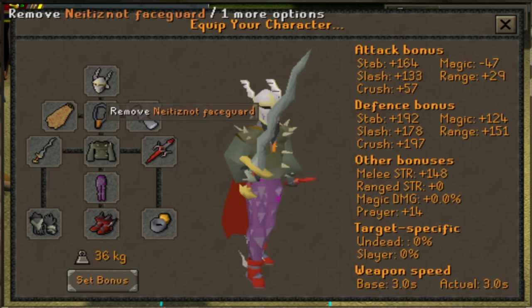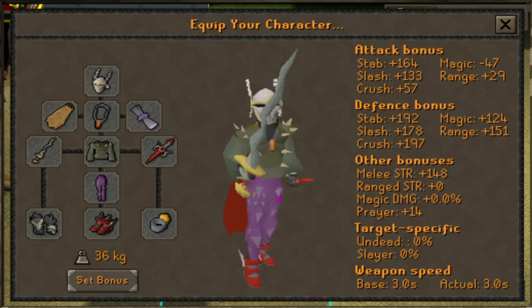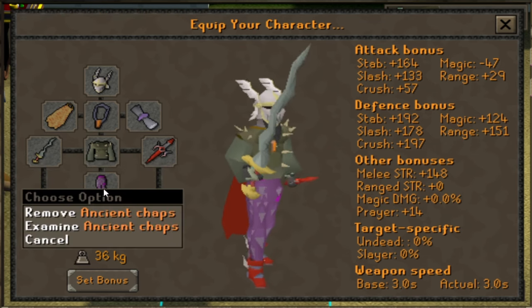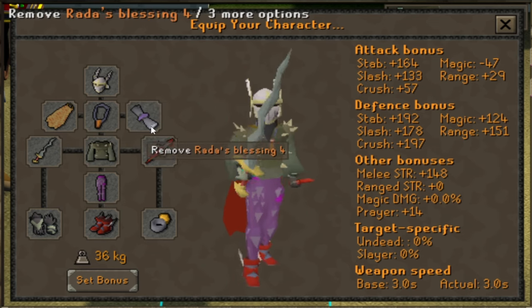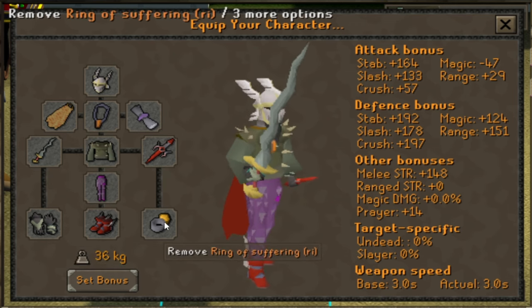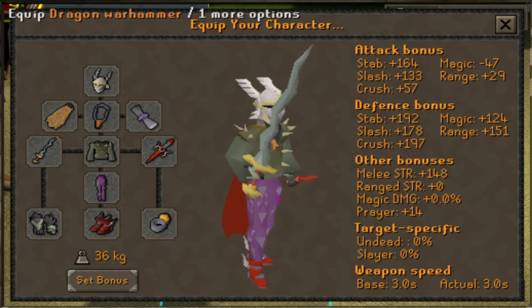Let's take a look at the gear. You want as much Magic Defense as possible. Full Kyriel's would be best here, but I'm rocking Ancient Chaps instead. I've got the Neitiznot Faceguard, Fire Cape, Amulet of Torture, Rada's Blessing, Dragon Defender, Osmumten's Fang, Ferocious Gloves, Primordial Boots, and the Ring of Suffering. Focus on DPS as well as Magic Defense.